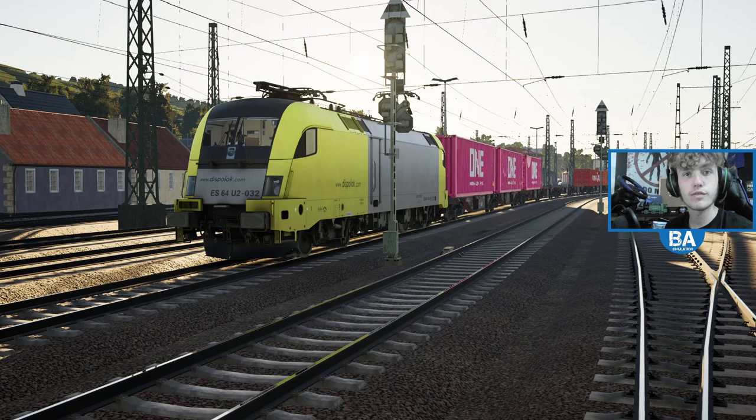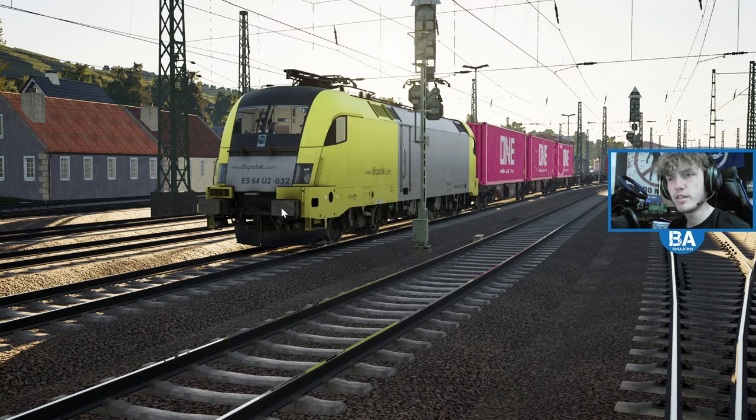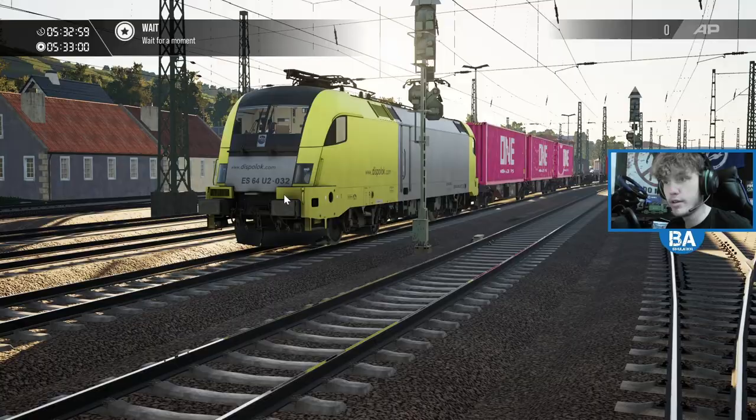Hello everyone and welcome back to another Train Sim World 3 first look video. This one is for the Despolok 182, also known as ES64 U2. Despolok I believe doesn't actually exist anymore - I think they combined two companies together and that makes MRCE now, which is the black livery on the 182 we've seen on Hamburg-Lübeck and also on Rein-Ruhr Osten for the 185.